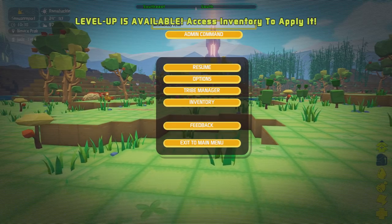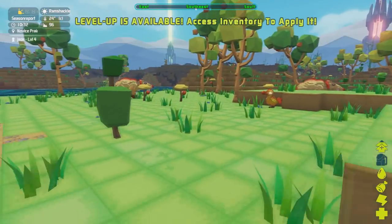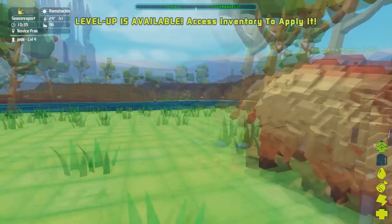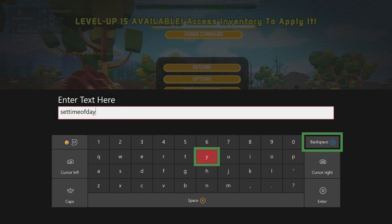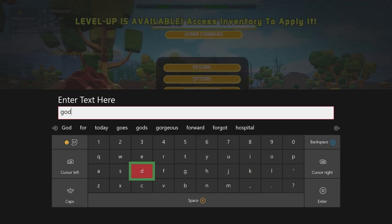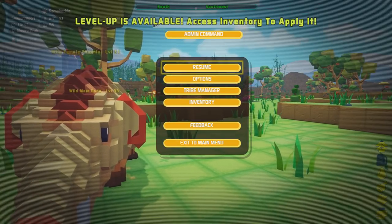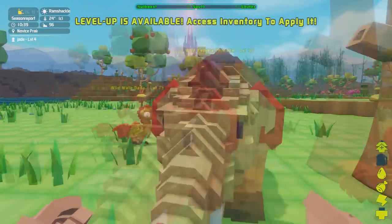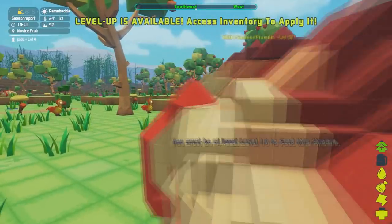Maybe one of the most useful commands is if you've got a problem or something's gone wrong and you may want to get away from a creature or don't want it to kill you. You can see I'm taking damage and obviously the creature is going to get me. All you have to do is type 'God', press Start, then click on the admin command. And as you can see he's no longer doing damage to me, but it is still aggro.